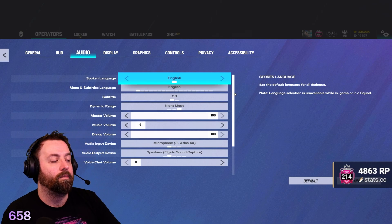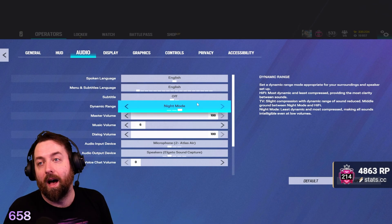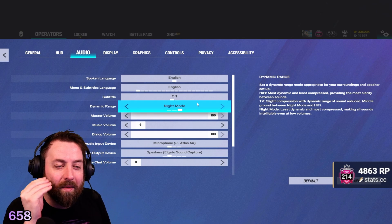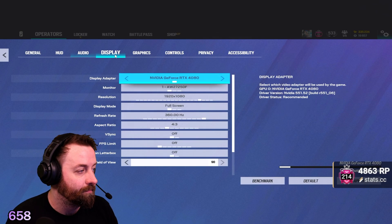Audio — music, I mean, turn it down, that's up to you. But night mode over hi-fi: night mode makes quiet sounds louder and loud sounds quieter, so footsteps are going to be a little bit louder than if it wasn't turned on.